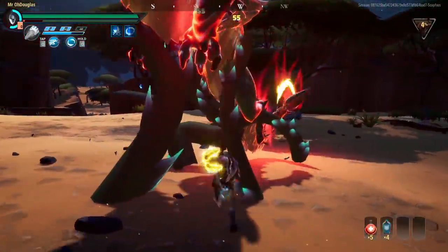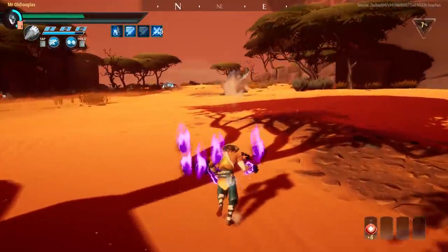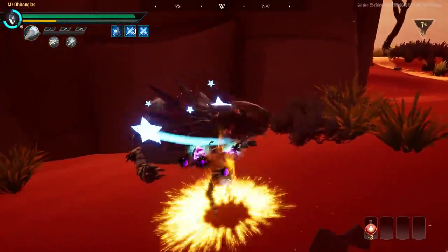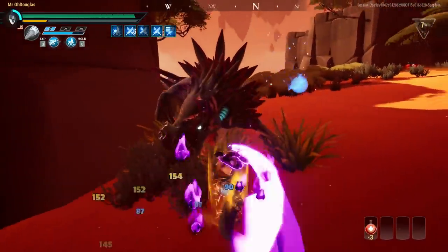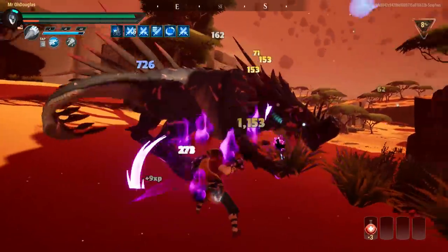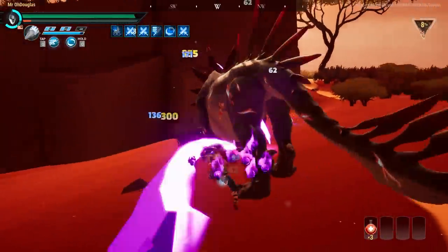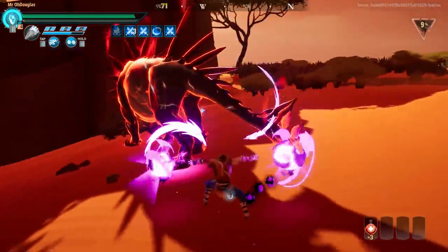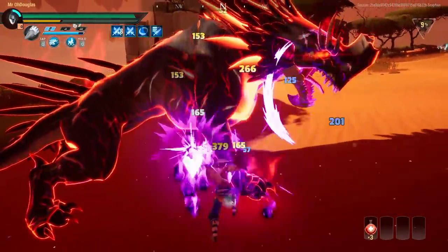When you are farming behemoths, I suggest cutting the tails — focus on the head, legs, and tails. The tail is a hard thing to hit, so when you stagger or interrupt a behemoth, hit the tail, try to cut it off, or use Aether bolts on it. That's a really good time in the fight to get the tail off or put damage into it and cut it off later.